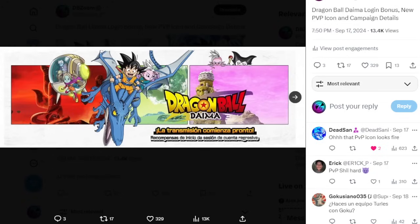A lot of people are predicting Daima content since we're under a login bonus right now, but I don't think it's going to be a full blown rollout that soon — like a week or two after this release. What they did with Super Hero is they took their time, brought out a few free-to-play characters in Gamma 1 and 2, and later we got Beast Gohan. We could be seeing the same game plan here. Hopefully we do get something Daima because it's a new series and that would be hype.